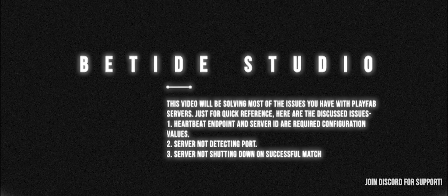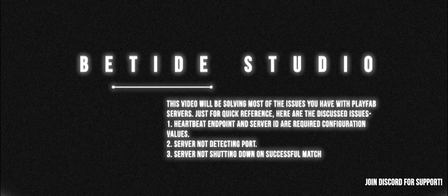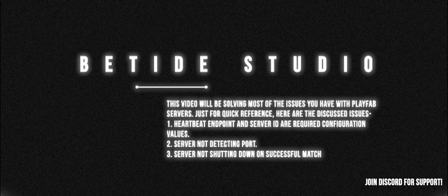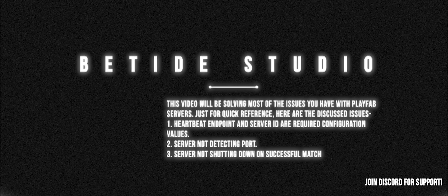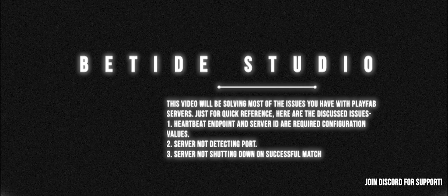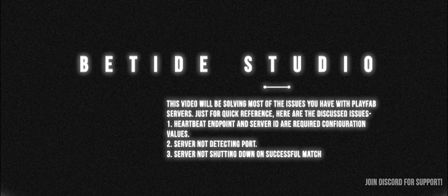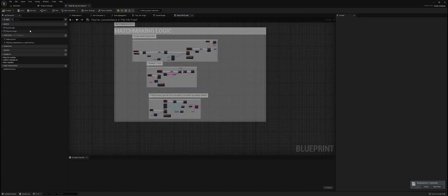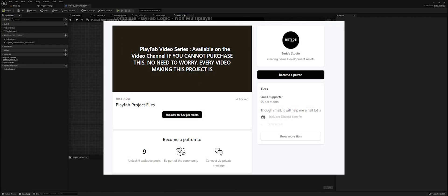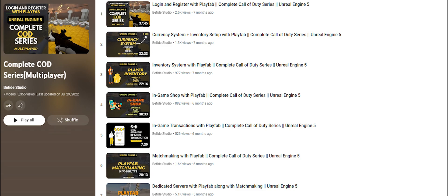Welcome back to Beta ID Studio. In this video we are going to work on the errors that you usually get in PlayFab and go fix them. One more thing — you would be hearing a slightly louder sound because we recently got a new desktop build with a big UPS creating large sound. We've used NVIDIA Broadcast to decrease the noise using AI. We are going to use the example complete PlayFab project — the non-multiplayer and multiplayer code — which you can get from our Patreon, though everything covering this project has been made on YouTube so you can follow along.